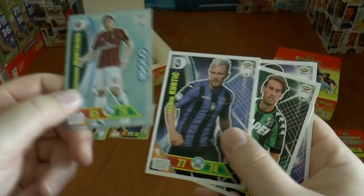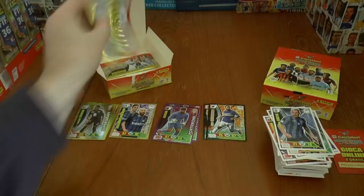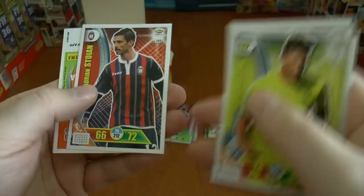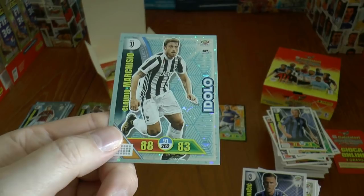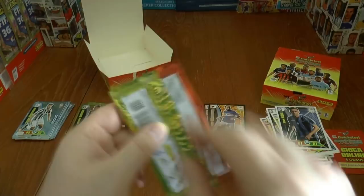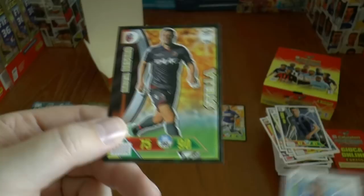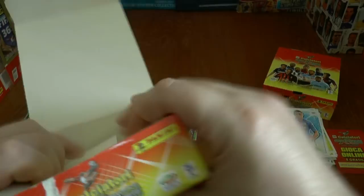Philippe Anderson, Suso — the ex-Liverpool trainee — and the Idolo of AC Milan, Montalivio. Followed by Claudio Marchisio — the Juventus fan's favourite, the Prince of Juventus. And in our final pack of this first booster box, it is a Stella card — Mattia Destro, still at Bologna. So our third Stella card there, completing the first booster.